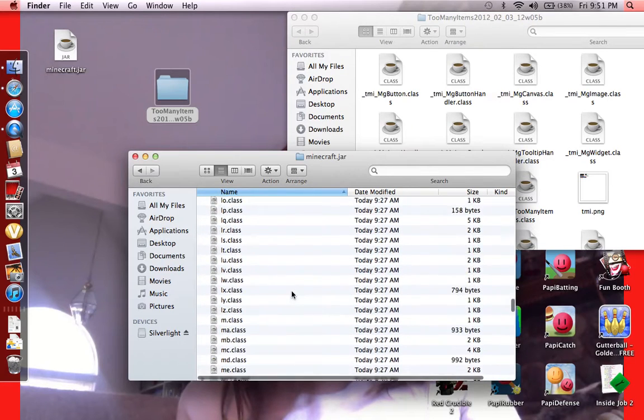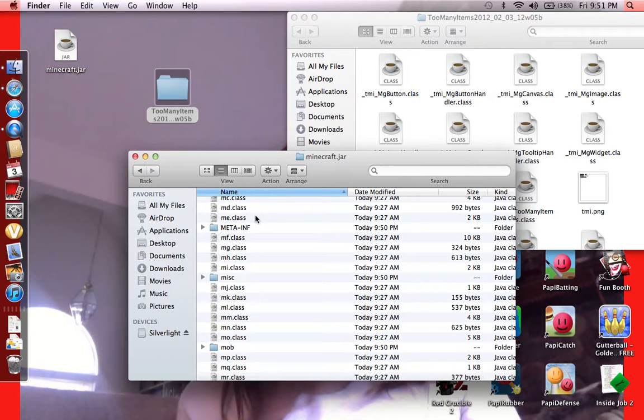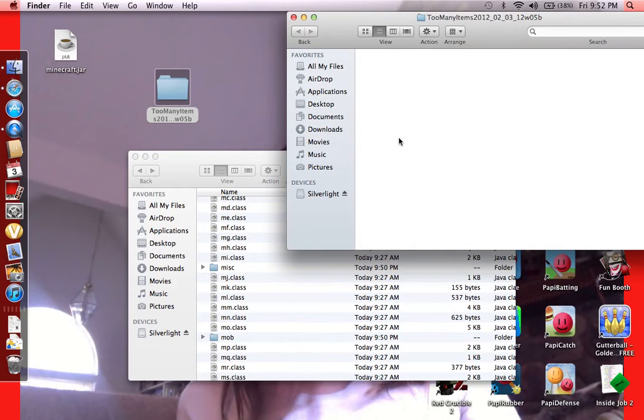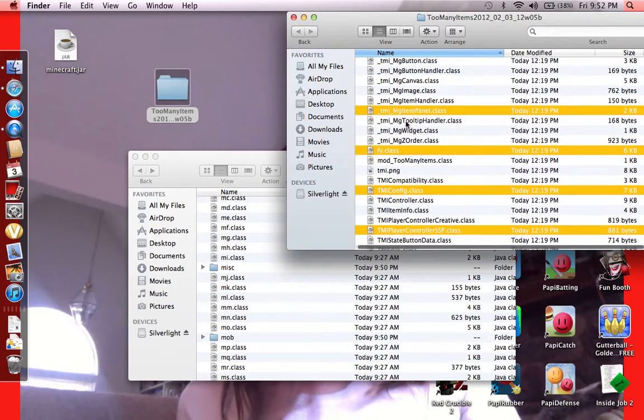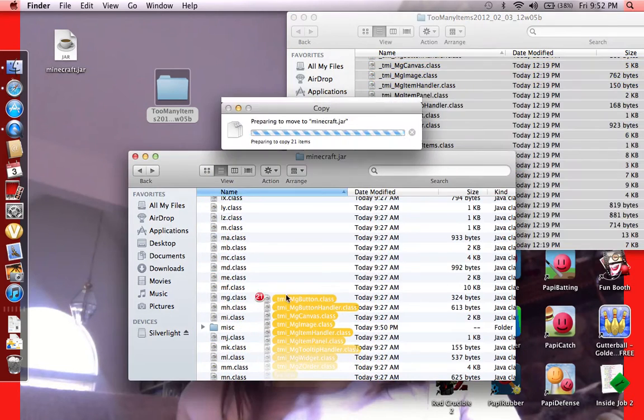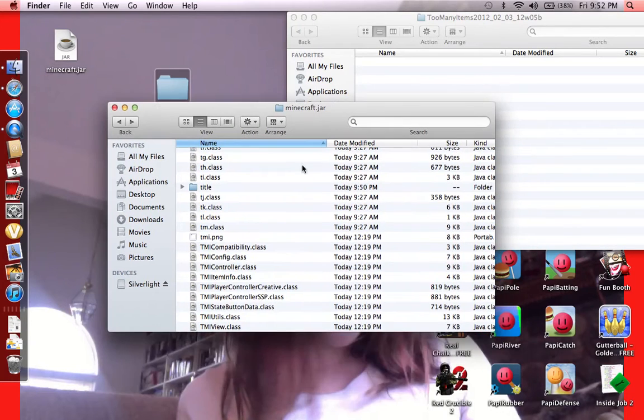If you've never successfully modded it before, you need to take out your META-INF folder — pretty much all it does is stop you from modding anything. Just take it out and trash it. If you really want a clean minecraft.jar, you can download a fresh one from minecraft.net. Then highlight all the files in the Too Many Items folder — you don't want to miss a single class — and drag everything into the minecraft.jar folder. It'll replace all the ones in there.